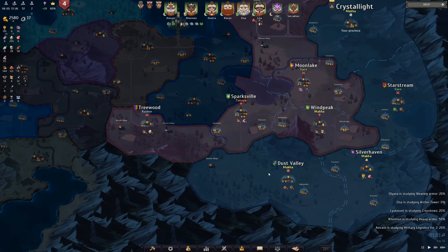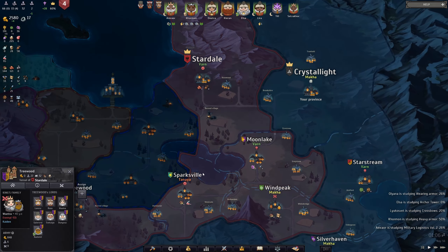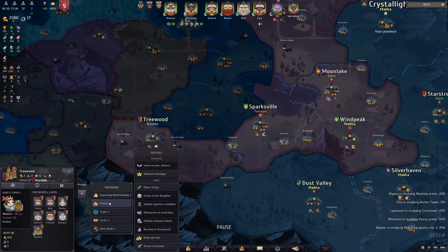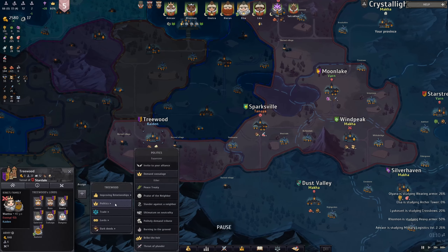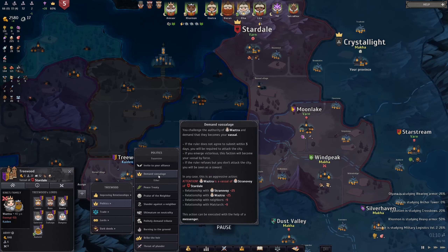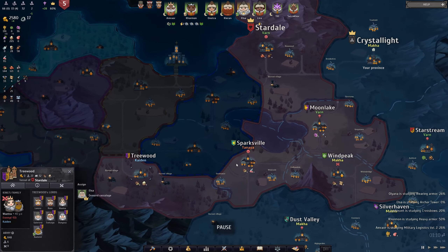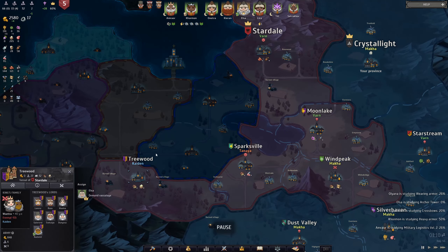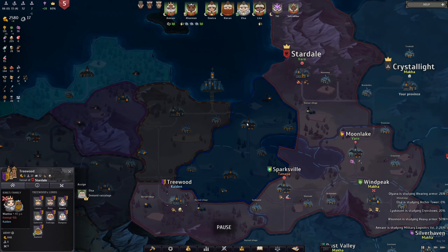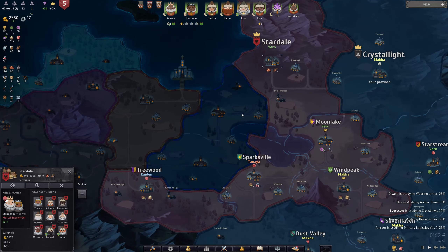So in the last episode, we went ahead and conquered Dust Valley. Now we were trying to conquer Treewood, but as you can see, they actually got taken by Stardale first. That's not great, mainly because it means we have a harder time now surrounding Stardale. It's almost as though they knew that this is what we were trying to do. So we're actually just going to send Elsa to go and re-demand Vassalage. They're probably going to end up denying it now, but we really need to take over Treewood if we want any hopes of surrounding Stardale, which I think is a more interesting way than just taking out Stardale as a whole.